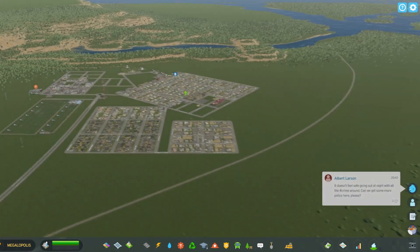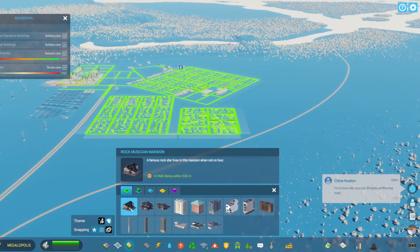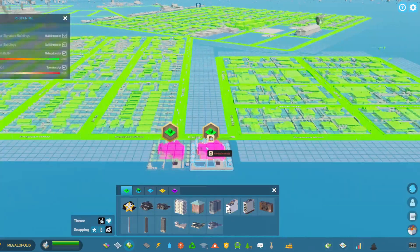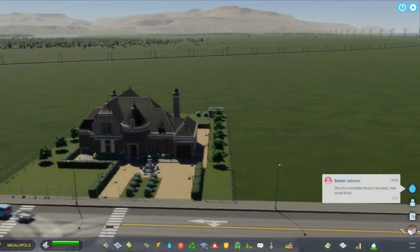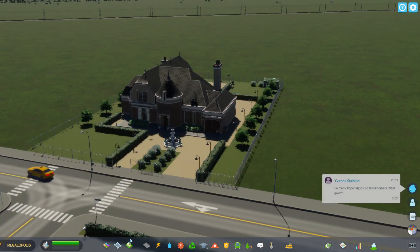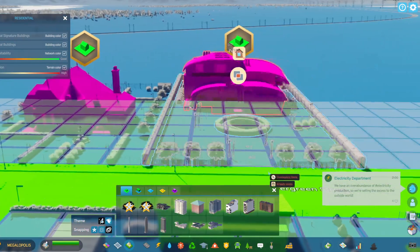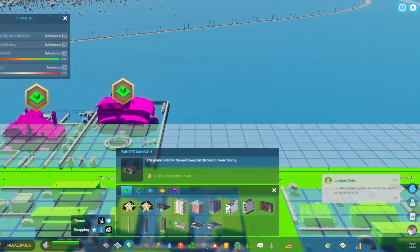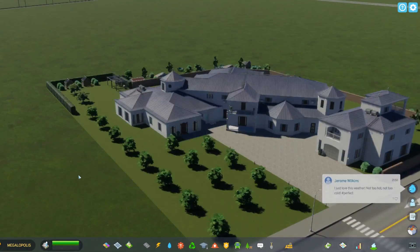One more thing before I go — if you click here you can see signature buildings. These are buildings you can add into your neighborhood to give it more character and make it feel in place. We just added a mansion — this is actually a rock musician mansion. There's also a film actor mansion. There's definitely not enough of them to make a whole neighborhood of luxurious houses — probably only about 10 of them — but they're nice additions.